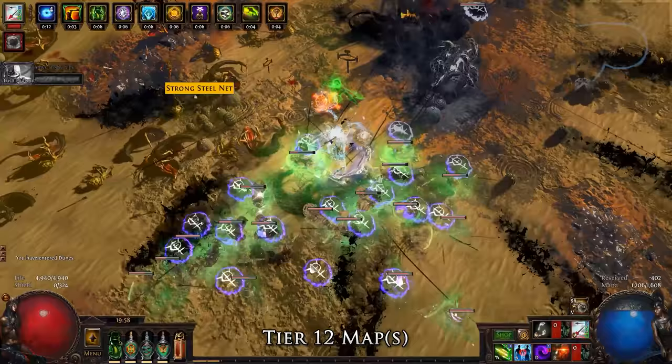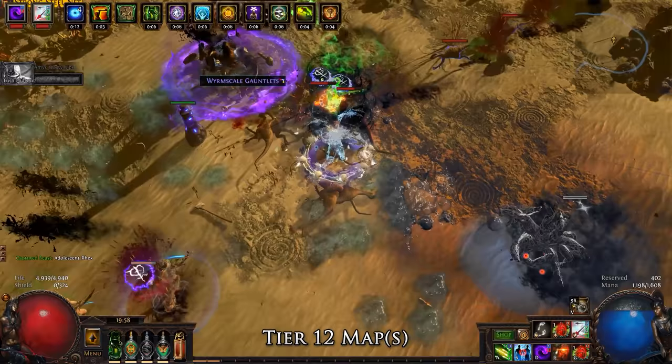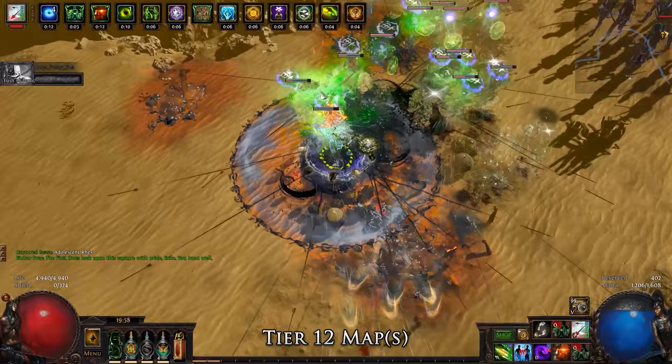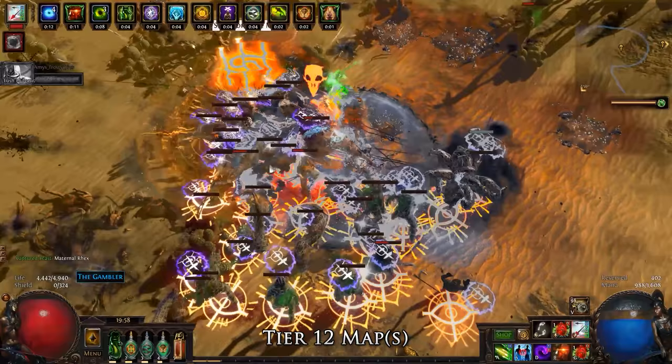The Quill Rain Assassin is a joy to play, giving you the feeling of truly being an assassin — weaving through enemies and taking them down with deadly weapon poison. The character shown in the later parts of this video has been built with some very nice gear: two six-links, a plus-one arrow quiver, and a Dying Sun. However, the build still works just fine on two five-links and none of the other items, as seen in this footage of a T12 map. I was also able to defeat Red Elder on only five links.